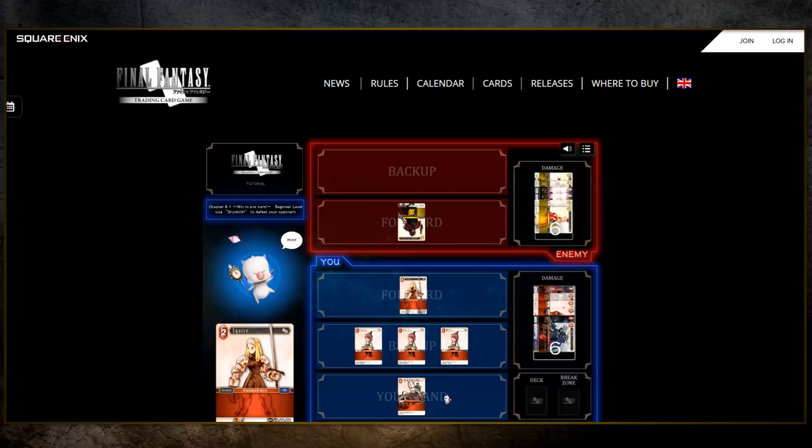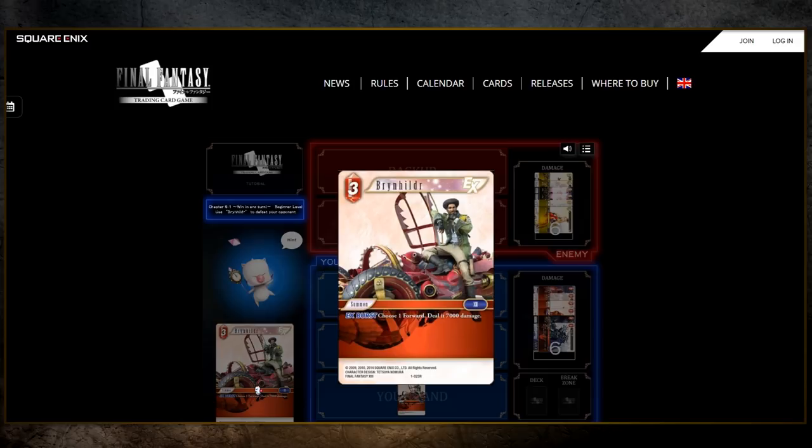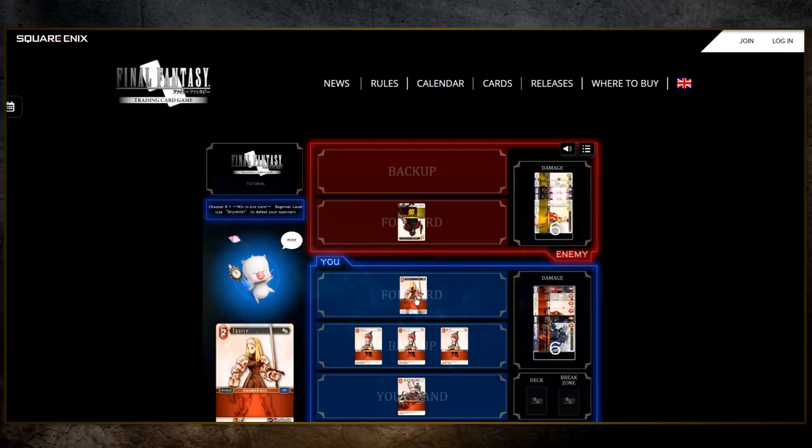This is precisely where Brynhildir is gonna come into play. It's currently sitting in my hand, meaning it's concealed from my opponent. Let's take a closer look at the card's text: 'Choose one forward, deal 7000 damage.' Perfect. Then I just need to cast Brynhildir, one-shot that Vincent to get it out of the way, and then attack with my Squire to deal that last point of damage I so desperately need. The only unknown left is how do I cast that summon, and more generally, how do I play cards in FFTCG?